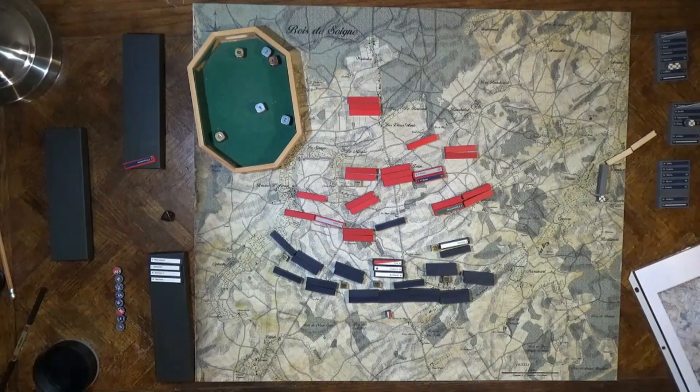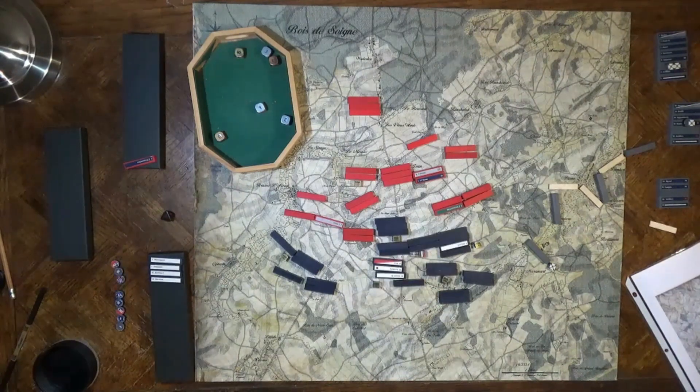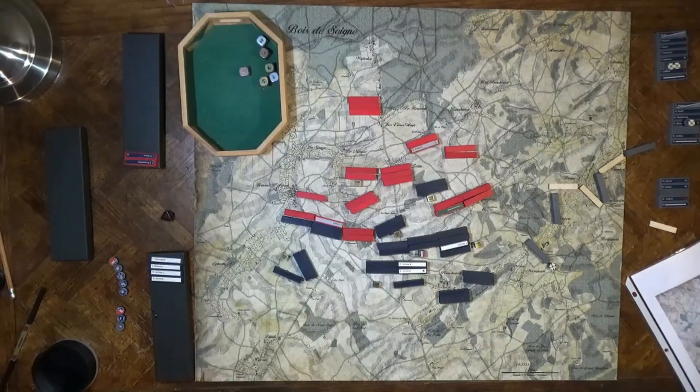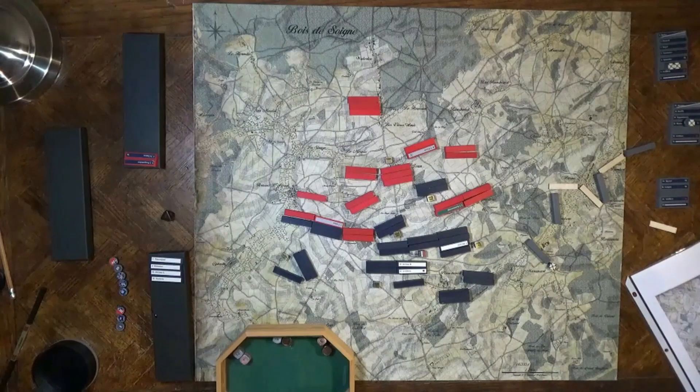Milhaud's IV Corps moves to take command of La Haye Sainte. The Prussian IV Corps continues on — the strung-out Prussian line is slowly crawling into the French position. Napoleon moves the guard forward. Lobau's VI Corps advances and his artillery shells Hougoumont to no effect. Riley's II Corps forms up behind the guard. Kellerman's Third Cavalry Corps charges through the break in the line using the charge rule. Though with them tucked behind La Haye Sainte, the artillery is not effective.